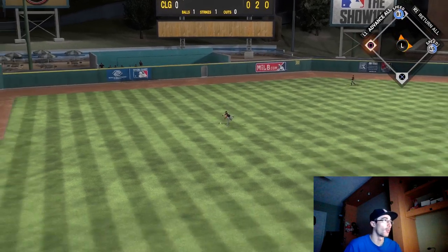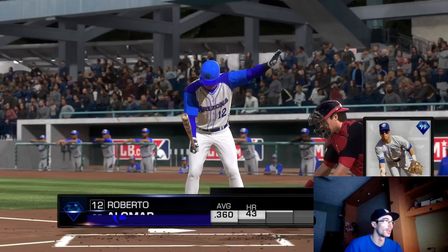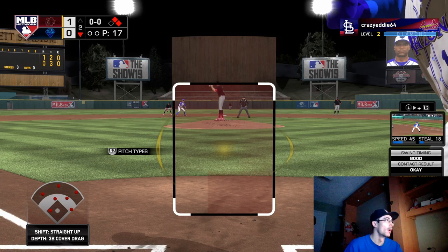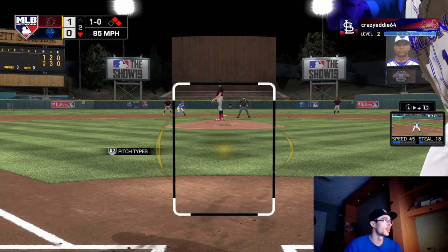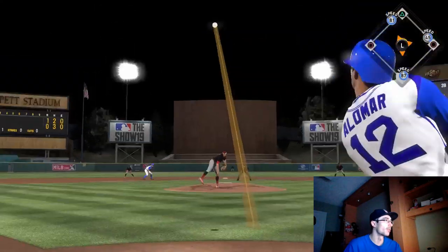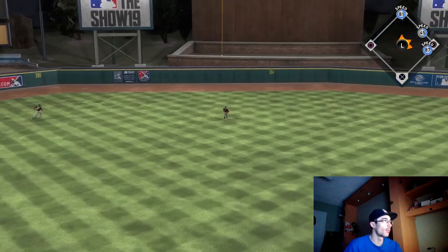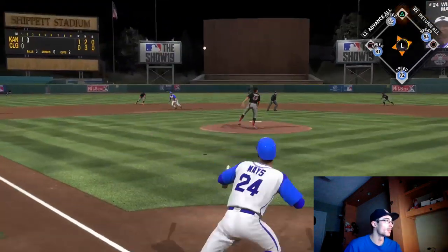I'm trying to get that pitch count back to where I want it to be so I don't have to take out Hershiser in the fourth inning or something like that. But we do have a chance right here to tie the game up — Roberto Alomar is up at the plate, nobody out, with a guy on second base. We have runners in scoring position as well as Mike Piazza on first base, and I was looking for a fastball inside. Two down, we have Willie Mays up.